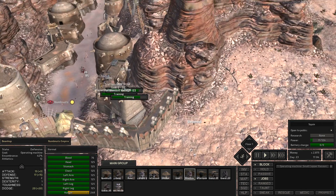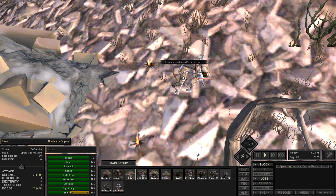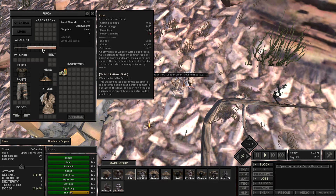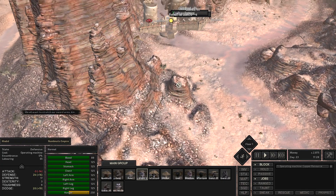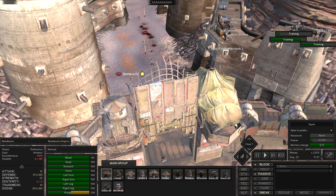Beanhop is also a guard if I'm not mistaken — yeah, I think that was my idea all along. So we need to make him into something. Ruka might also be a guard, but she's fairly good. Her laboring is pretty high, so that's good. Khalid is 65. She's begging for a battle. They got slaughtered. Numbnuts is not doing anything. He's 89% encumbered, which is really good. His strength is 32, but we need it higher.